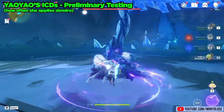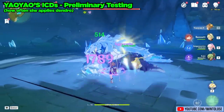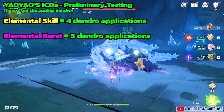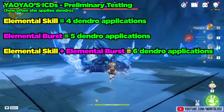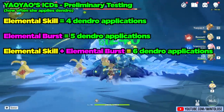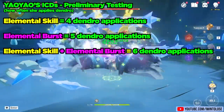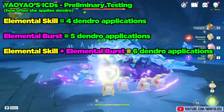Let's also run through Yao Yao's ICDs. From my testing, her elemental skill alone applies Dendro 4 times, her elemental burst alone applies Dendro 5 times, and if you use her elemental skill and then her elemental burst at the same time, that applies Dendro 6 times. I think there is some kind of time limit rather than a hit limit for her Dendro application — comment down below if you know the exact ICD mechanics behind her kit.